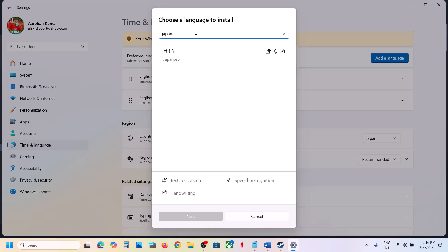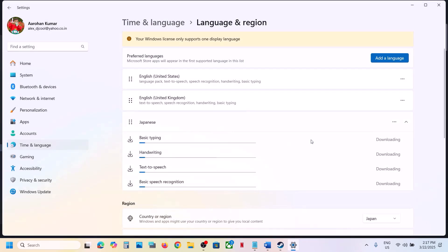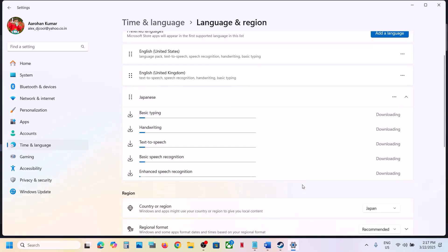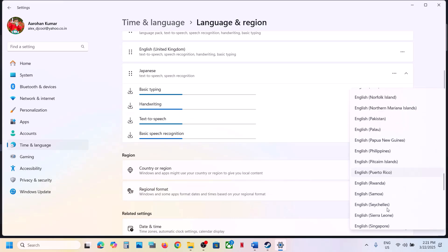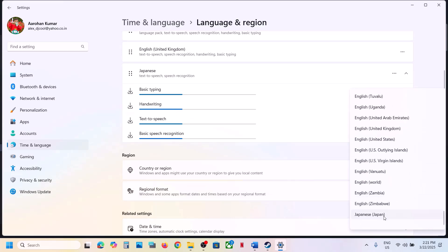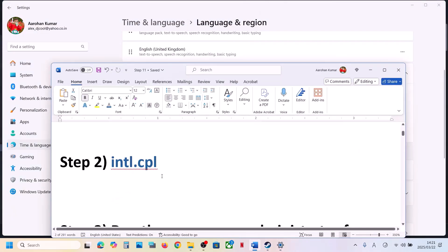Install Japanese, select it, then click Next and then Install and let it complete. Once these are installed, click on Regional Format — make sure these are installed completely — and then select Japanese. Over here also at the taskbar you can see English United States; select Japanese. Then you can launch the game and check.